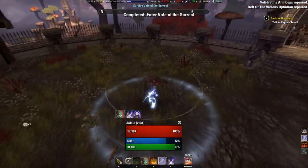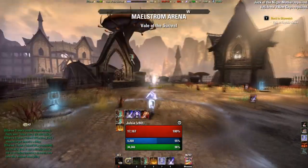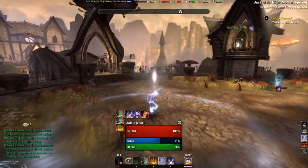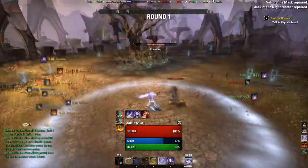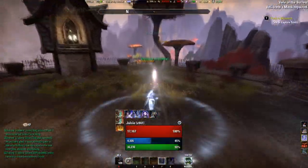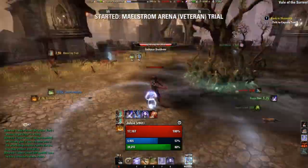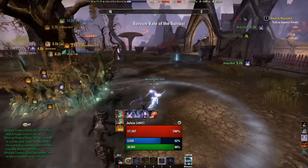The most important thing that you need to know in VMA is where the portals are going to be spawning — that's where mobs are going to be coming out of. As you can see, I put a trap and Endless Hail on one and I'm Poison Injecting and heavy attacking the other. This way both mobs die at the same time. Same thing again: trap, Endless Hail, Poison Injection and work on the other mob.